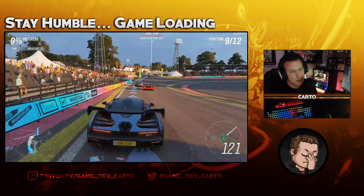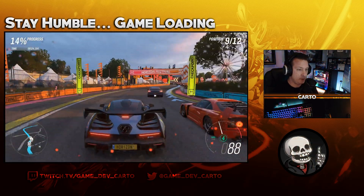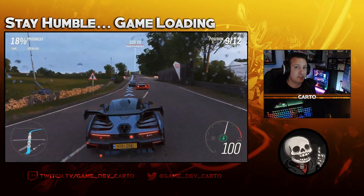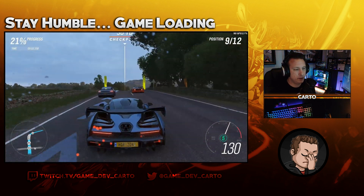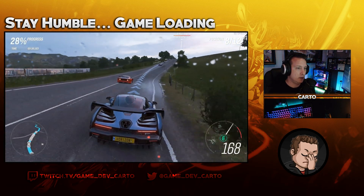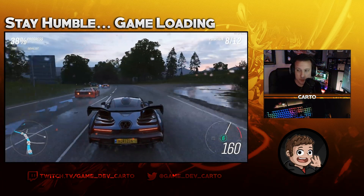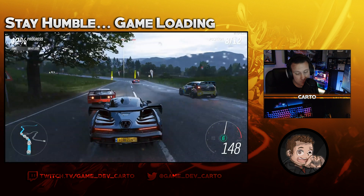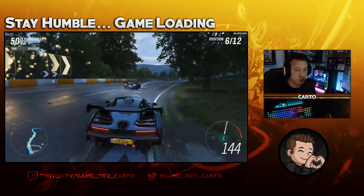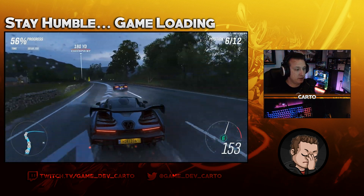Hey, what's going on guys, welcome back to the channel. After the last benchmark — the Forza Horizon 4 benchmark where I pinned the new NVENC encoder against x264 on medium at 4500, 6000, and 8000 bitrate — I had a custom request come in to run the new NVENC encoder on standard settings at essentially max quality versus x264 on medium, using a couple of custom presets: the first one is B frames set to 5, and the second is a deblock equals 2:2 ratio. So we're gonna try this today and see if those make any kind of a difference. Let's head on in and check it out.